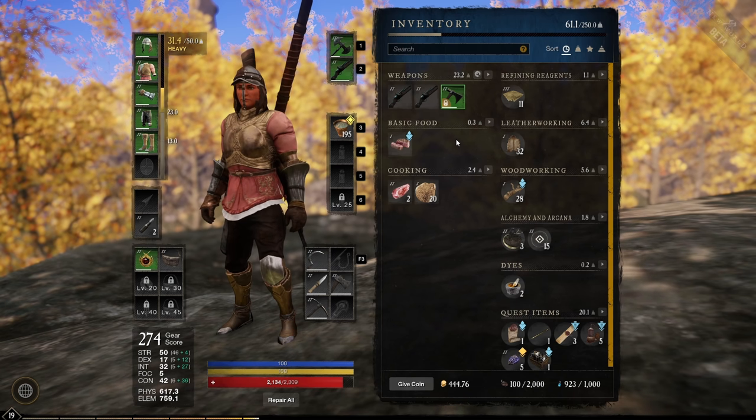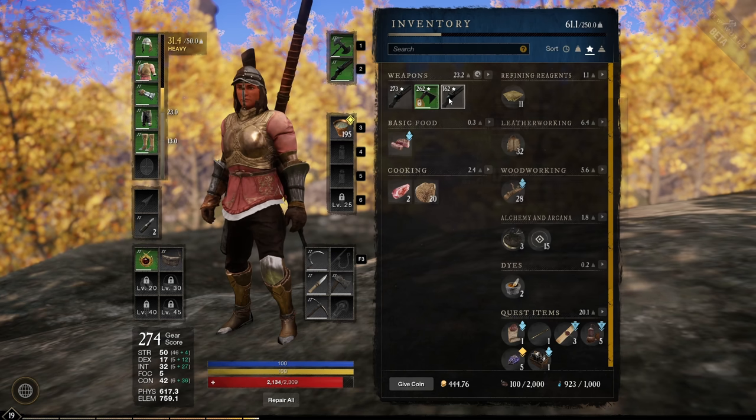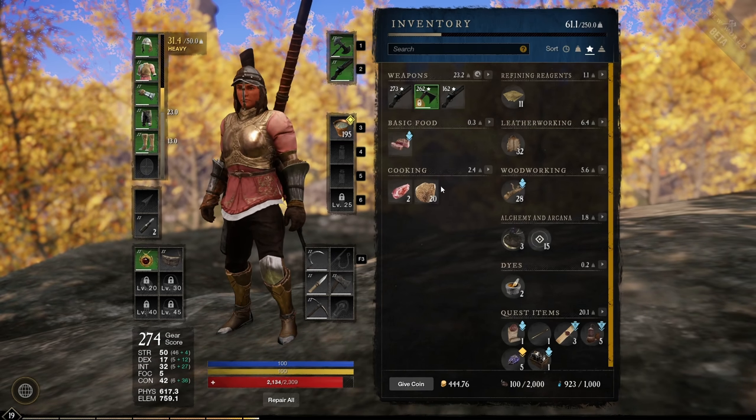It's always best practice to sort your inventory by gear score by clicking on the little star. This way you can see the higher gear score items and simply equip them.